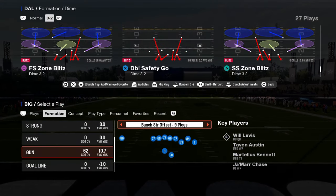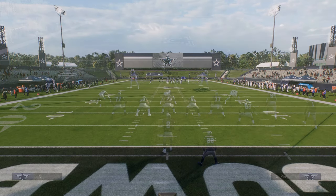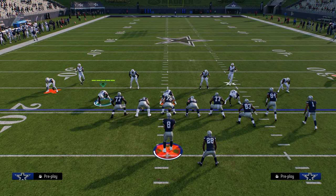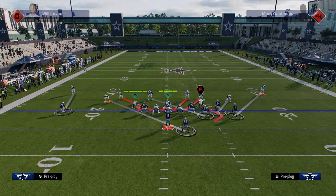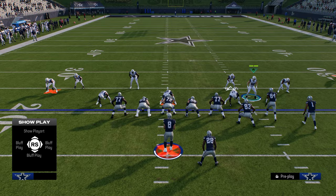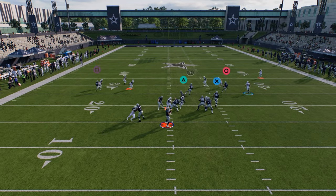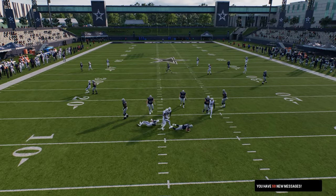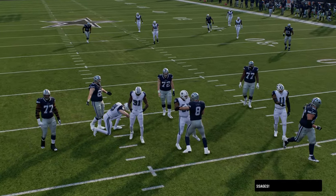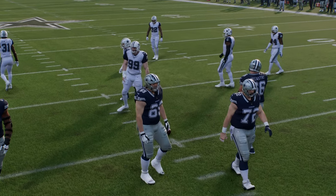I will do some coverage shells for pressures, but if these blitzes get patched or don't work in another year's game, you just use the blitz that works in that game. For example, one of the best blitzes in the game right now is Cover 6 Willy. All we need to do is set up a coverage shell like this, and this is going to be a pretty decent little blitz.